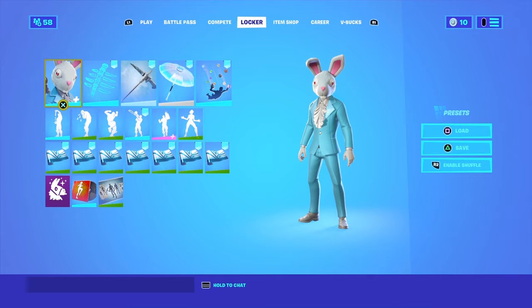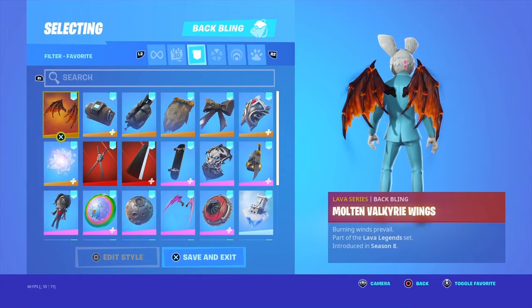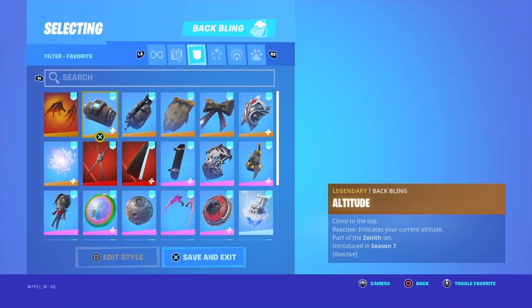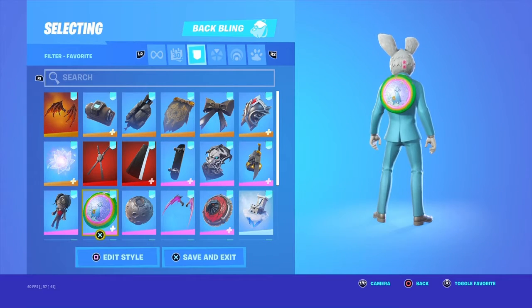What's up YouTube, today I got some combos for the Dutch skin that I think looks really good. So the first one I'm going to start off with is the original version, the blue version. Right here we have the spectral spine — well, that's for the black one. This looks good with it, I think.